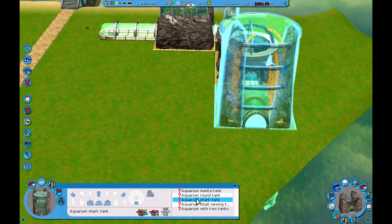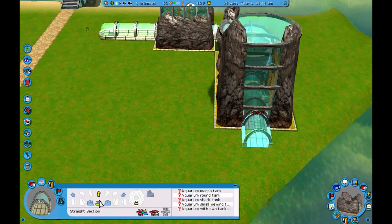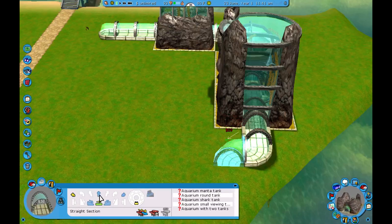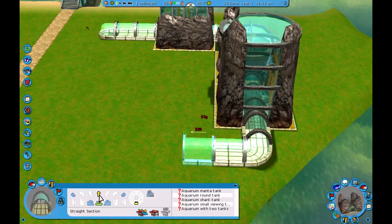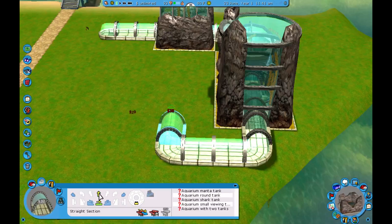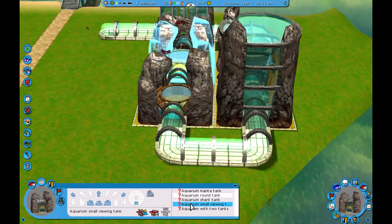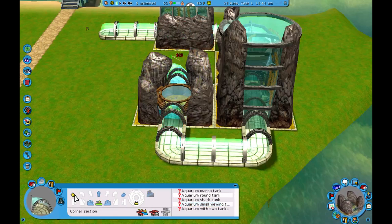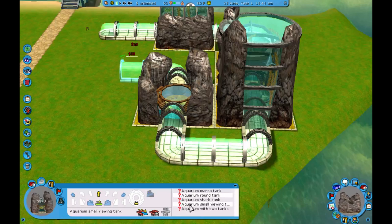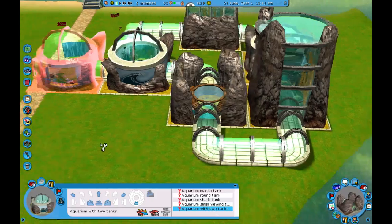Let's see - go around. We need the other path. Let's see. Wait - this is a small viewing right? So then we have this - we're going with two tanks.